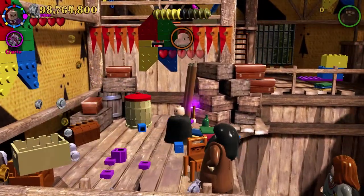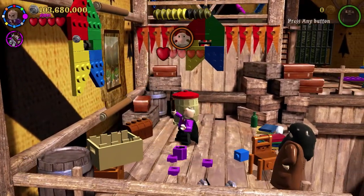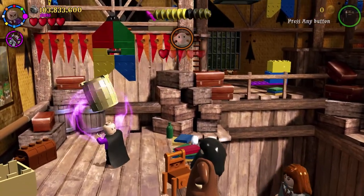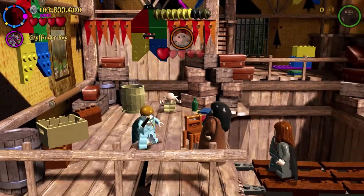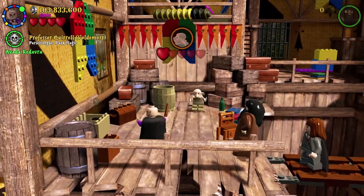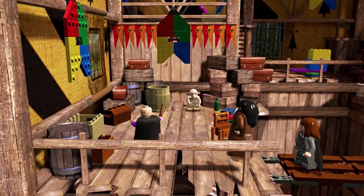It's a short fight. Let's put that up. Get out of there, Dobby. Avada Kedavra — got him.